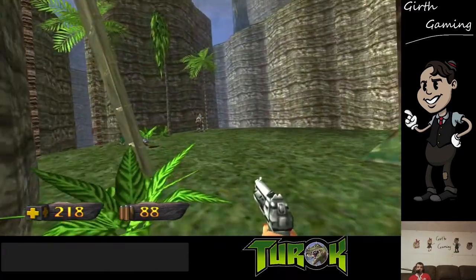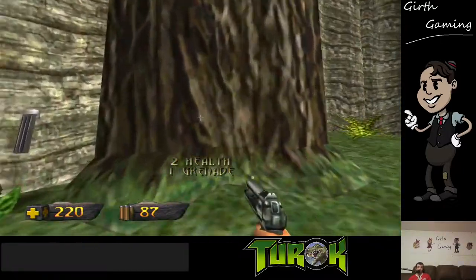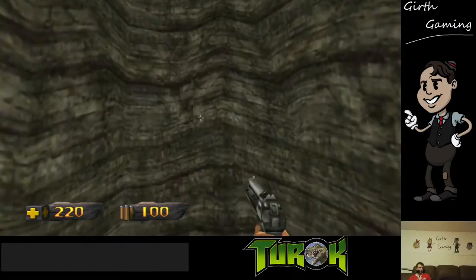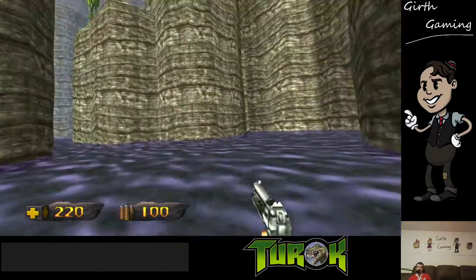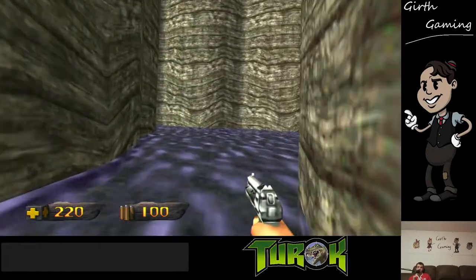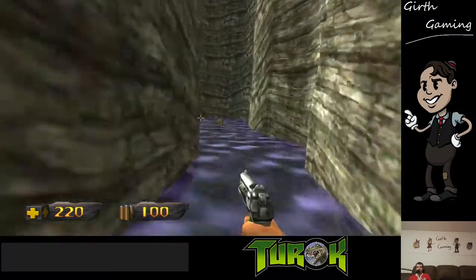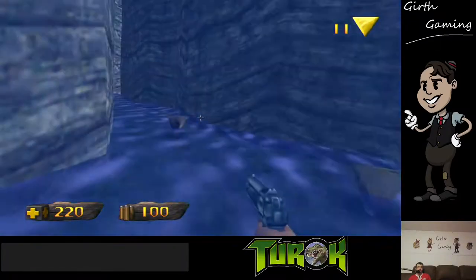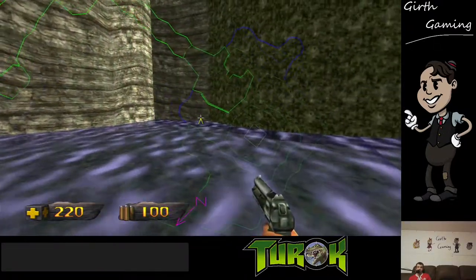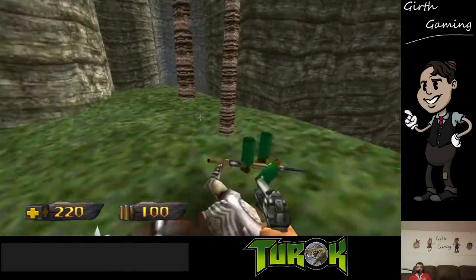This is how the dinosaurs went extinct. If you go to my YouTube — Girth Gaming — go subscribe. Blue portal! We talked about that — I was streaming Diddy Kong Racing earlier. This is actually how the dinosaurs went extinct — me, this guy. There's stuff down here to get. I can bring up the map — pretty handy. I don't need shotgun shells. There's the portal again.